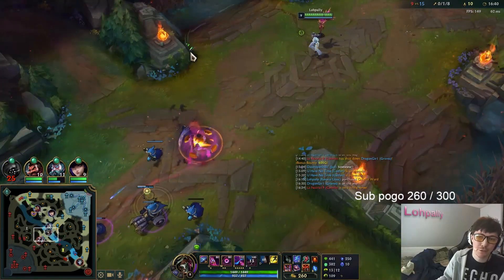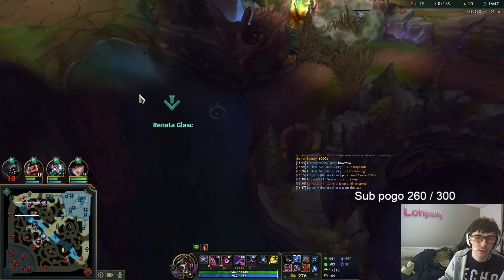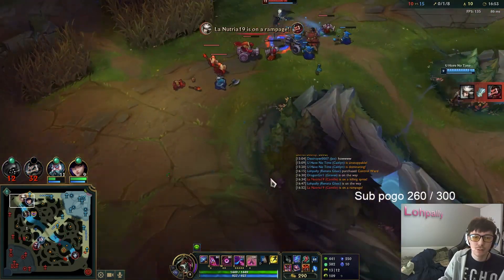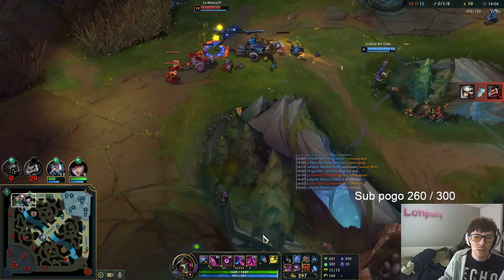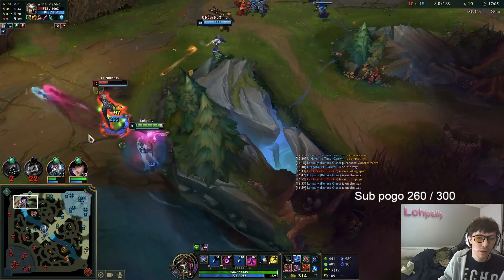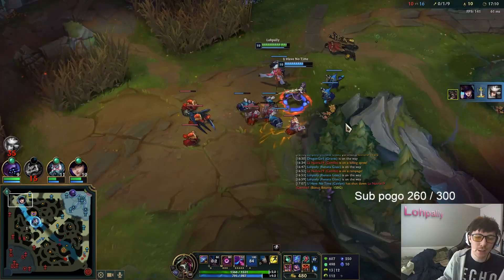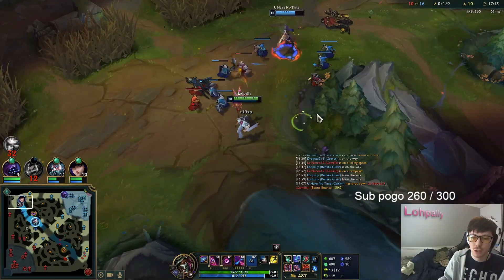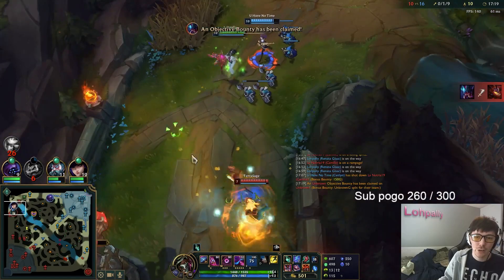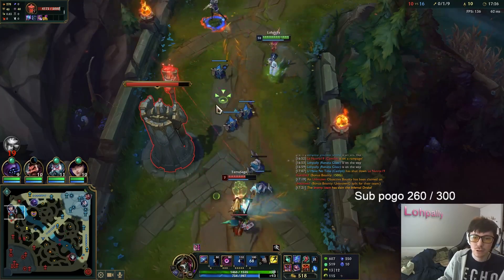W only saves permanently if they get a takedown — if they don't get a takedown, then it doesn't save them. So if there's no players nearby, she actually ran and hit the minions. So it's totally fine to use even if there's no other player around. It's not the end of the world.